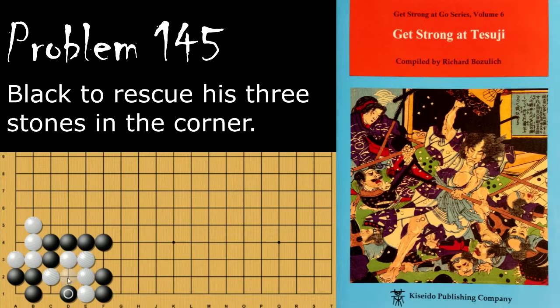So in order for white to take that way it would have to do something like this, but then when black plays here these white stones are captured. If black plays here then white will play here and this leads to a ko. Again we want to avoid ko wherever possible.